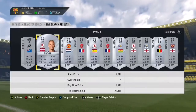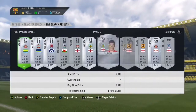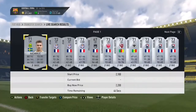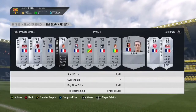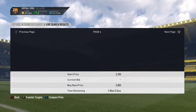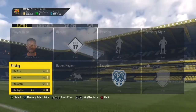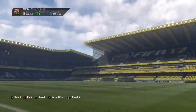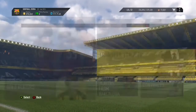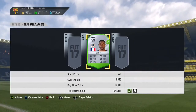Bid only on players who already have a bid on them — like this guy over here. Add him to my transfer targets and search his price. His minimum price is around 1,300 coins. If I get him for 900 coins, I get an easy 200 coins profit after the EA tax. Let's search for more deals — let's try with League One. This guy Remy Hill has a bid on him, so let's search his price.